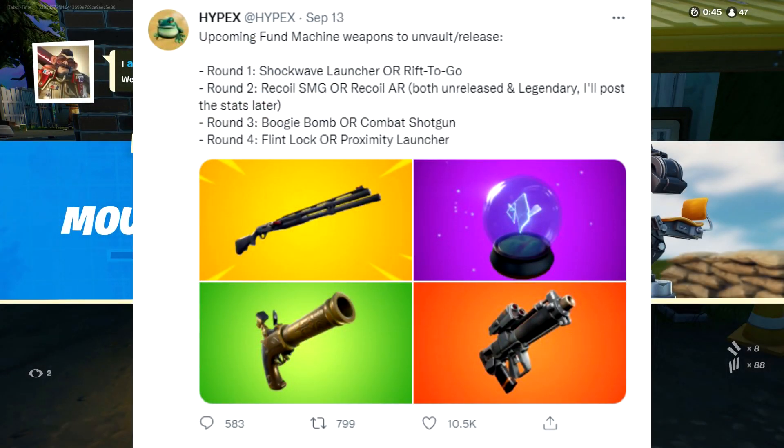Round three is a great choice: the boogie bomb or the combat shotgun. I love the combat shotgun, but last time it came out they nerfed it really bad. When it first came out it was so overpowered and amazing, then it got vaulted, came back as a shell of its former self — way weaker at mid to long range. But the boogie bomb — that's almost a guaranteed elimination at some points paired with a good shotgun. I'd probably go the boogie bomb.